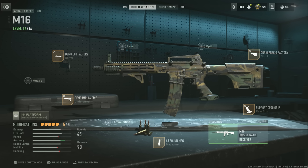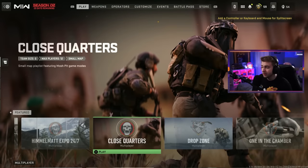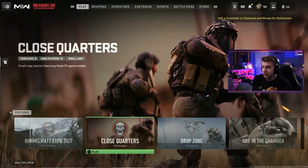This is the build I'm using for right now. I was running with no attachments and it seemed fine, but this is what I have on. We might change some stuff later. We still don't have a Shipment 24/7 playlist — it is in Close Quarters. I think we'll be able to get it in there, but they removed 10v10s, which is kind of weird. I really liked 10v10s. Anyway, let's start lobby shopping in Close Quarters and grind out some camos.